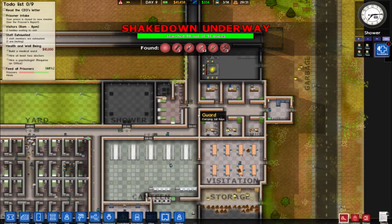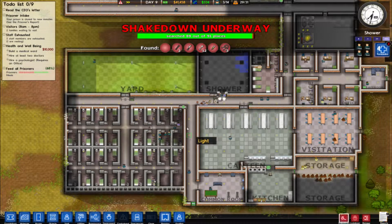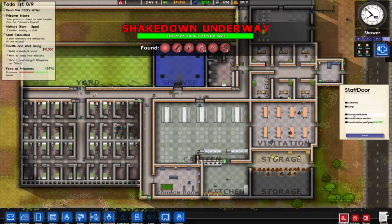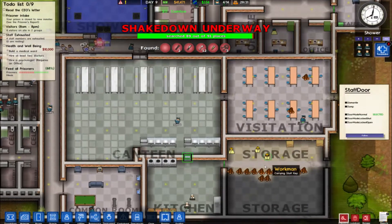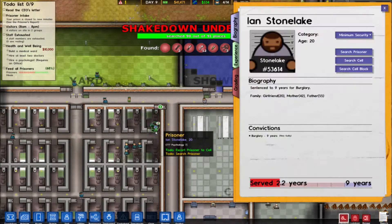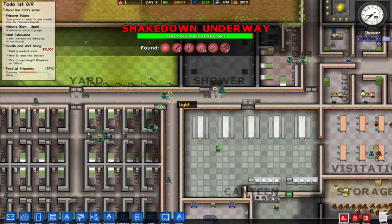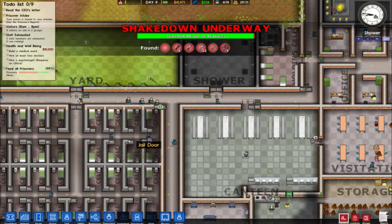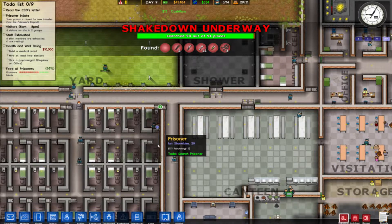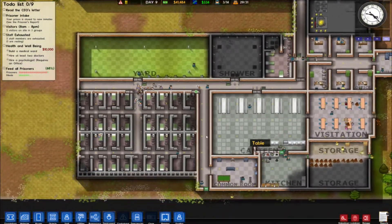Once more prisoners get down to about eight low, we'll take more in. The shakedown is almost done — I think there's only one more cell for them to check. 88 out of 91 places, so they're looking around everywhere. Why is this left open? This should just be normal — probably because a guy got stuck. Shakedown was good, we got a lot of stuff. We should do that like every couple days, or even once a week.